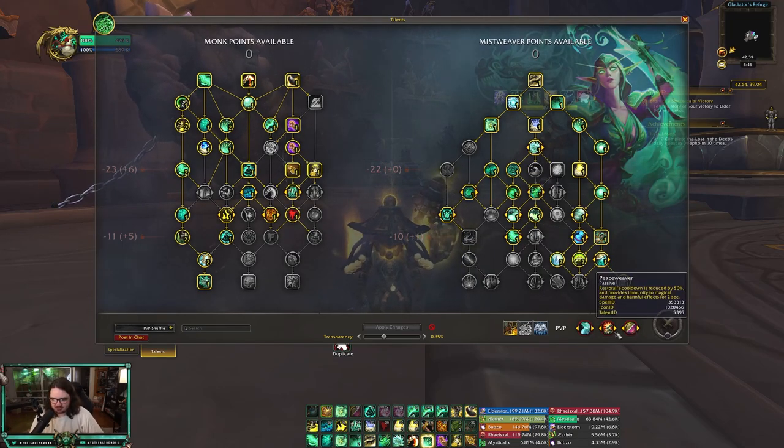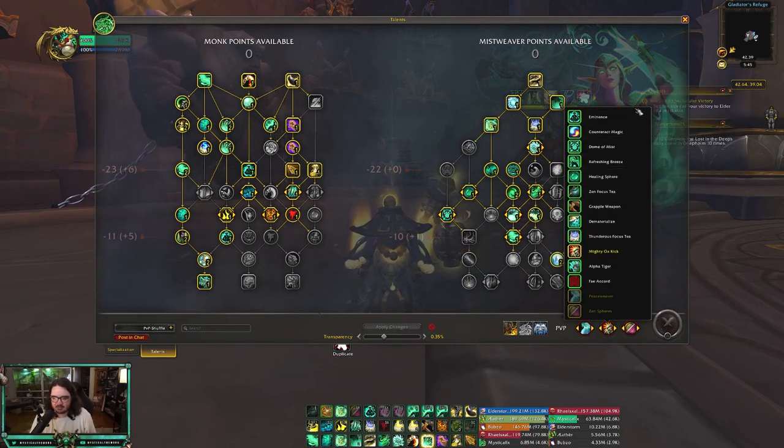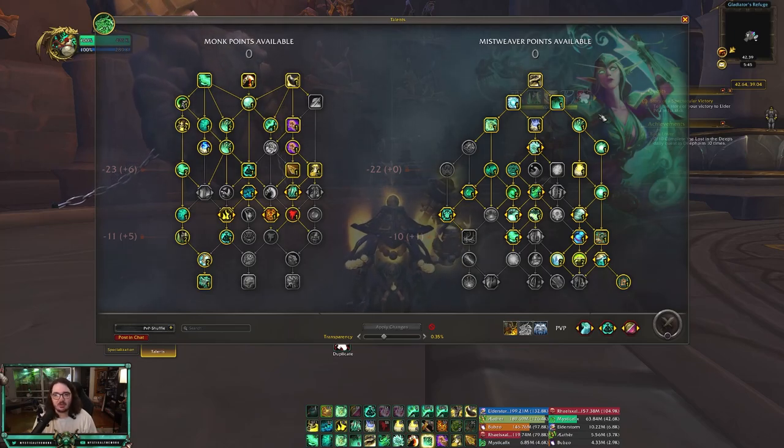This is my Solo Shuffle build. I use this every single shuffle and don't really change it hardly ever. Maybe I'll change Ropp or Song of Chiji depending on what I'm queuing into. As far as PvE talents go, Zen Spheres, Peace Weaver, Zen Focus, and Grapple Weapon are pretty much the main ones I play. If you have any questions at all, please let me know. I'm more than happy to answer. Hope everyone has a fantastic rest of the day and hope you enjoyed the video.